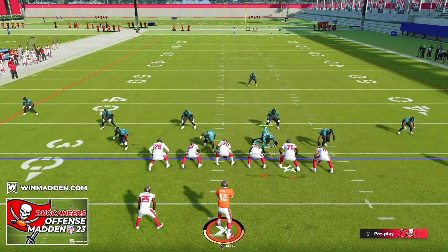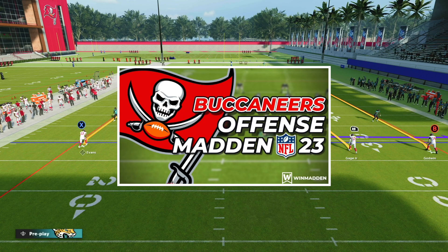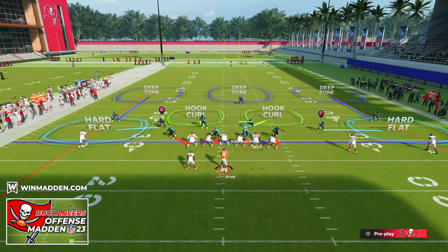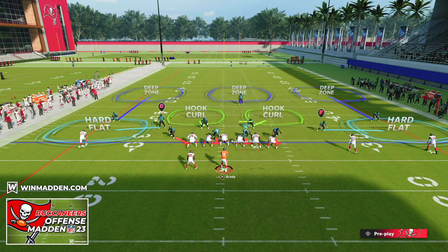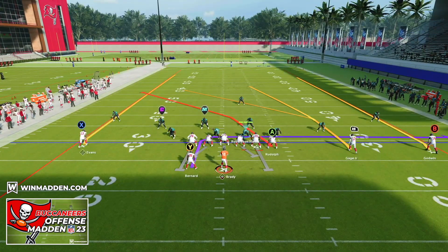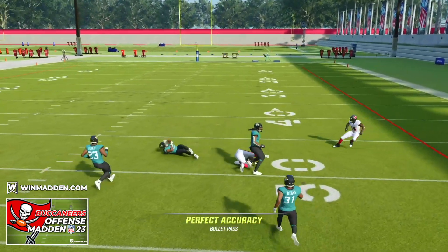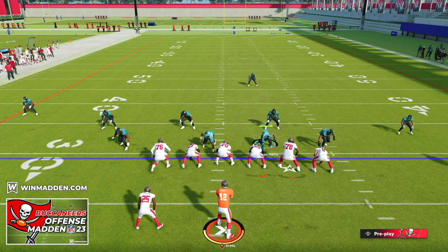The first concept I'm going to show you is a play called Four Verticals. This is a very simple play out of our Tampa Bay Buccaneers ebook. Cover Three is very weak in the seams — the areas where the numbers are, essentially the yard lines on the field. Number 17 is going to be a very nice read against Cover Three. He just finds a nice home and we pass lead that right up the seam for an easy 20-25 yard gain, which is very consistent against any Cover Three.